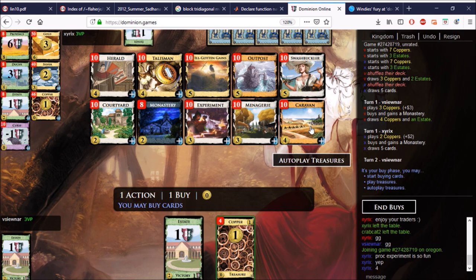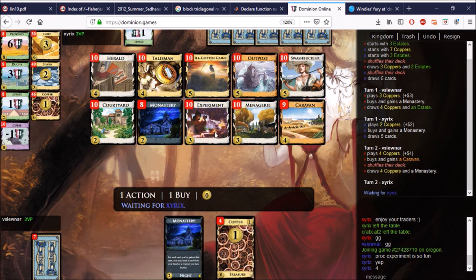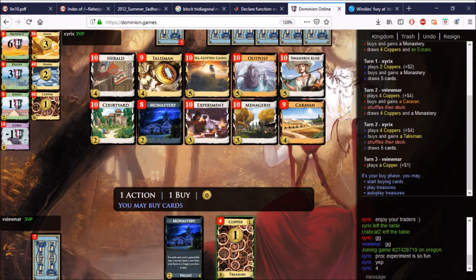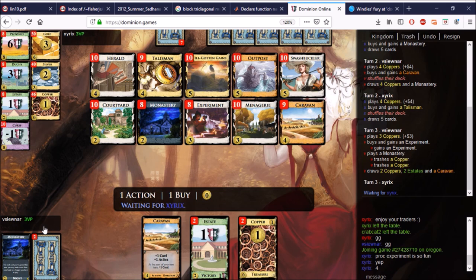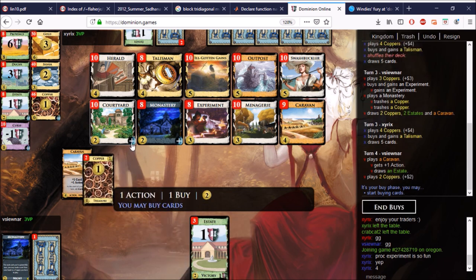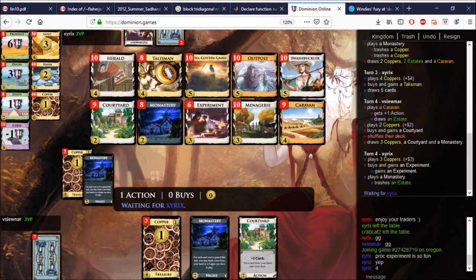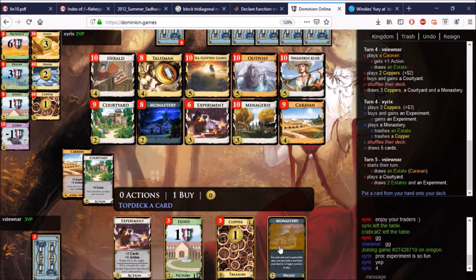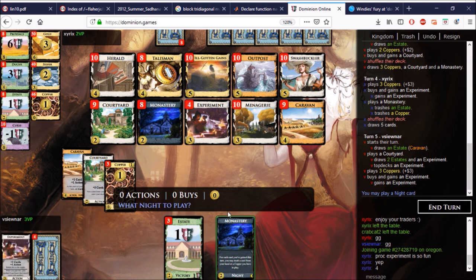I don't know what to build here. There's no buy, so Outpost is super important. I might be wild and get a Talisman at some point. We're getting the Experiment for sure because we have the Monastery in hand — he took Talisman. We'll get rid of this Copper; too bad we couldn't get rid of an Estate. The nice thing is those Experiments will draw us back into the Monastery and let us do a double gain kind of thing, trashing more with the Monastery. He does the trick — top-decking the Experiment and buying two more, trashing two Estates along the way.